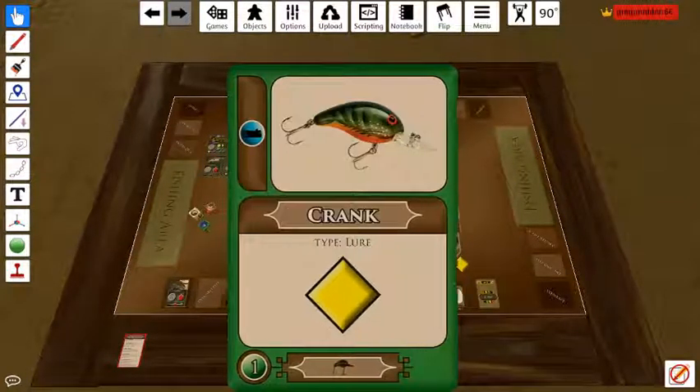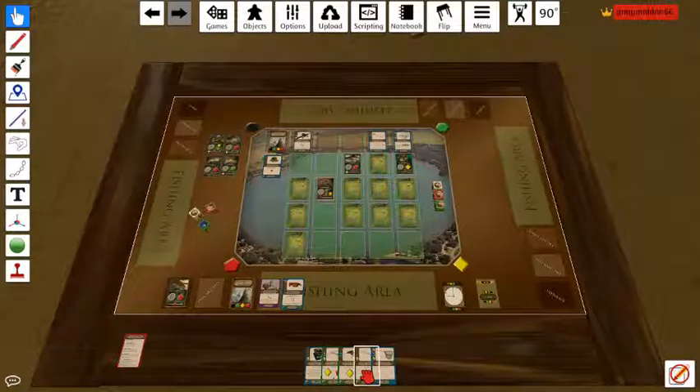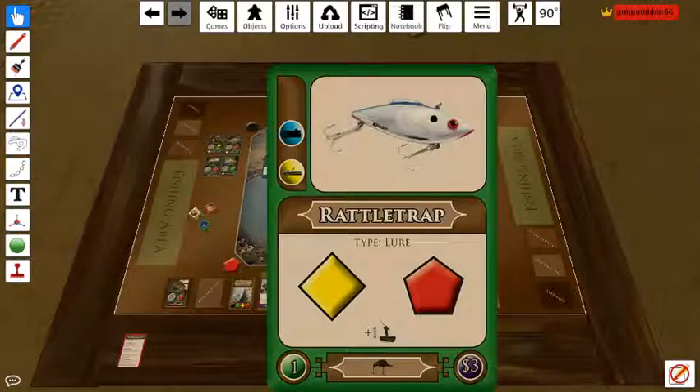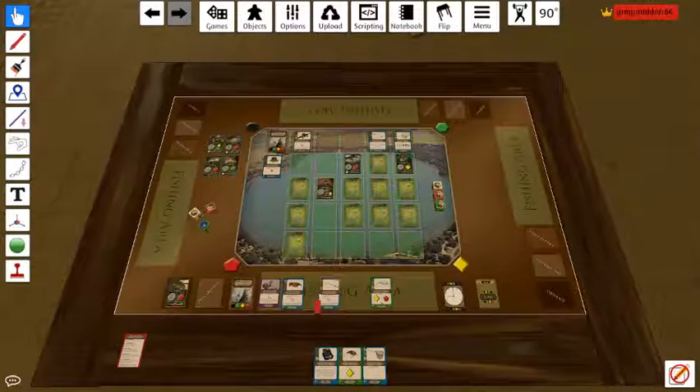Let's look at my hand. I've got a few nice lures here. I've got a pull. The lure I bought from last turn, which provides an angler power as well. So that's five power with a red and yellow. So if I just had two more power, which is what I want to try to get.